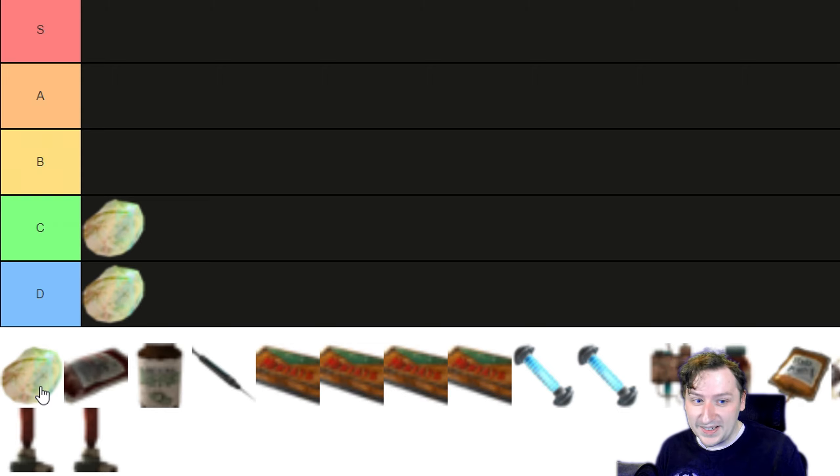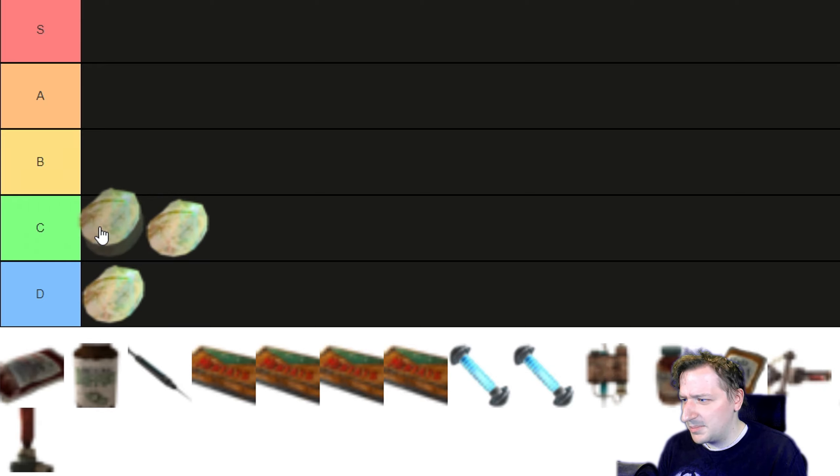Then we have Fire Ant Nectar, which gives you minus 3 Intelligence, plus 4 Agility, and 25 Fire Resistance. That's actually pretty good — not being able to burn is great because you're probably fighting Fire Ants at the time, although Fire Ants are limited to only a few locations on the map. The plus 4 Agility also helps because that gives you more Action Points. If you have average or above average Agility you'll get benefit from this. Probably still C tier.